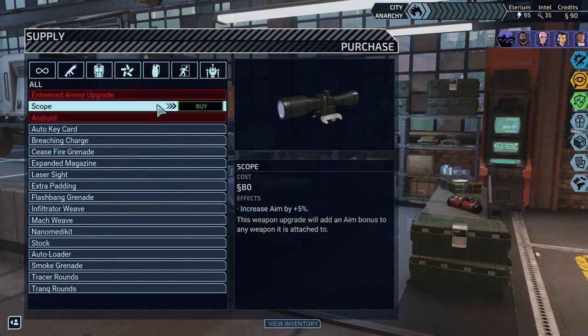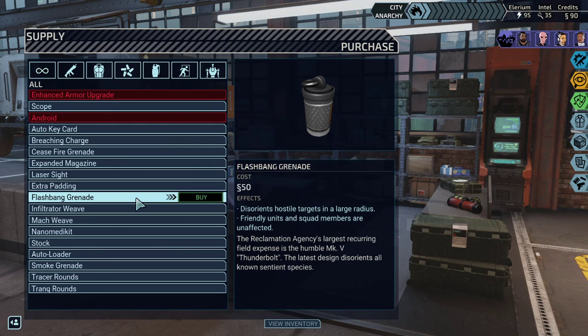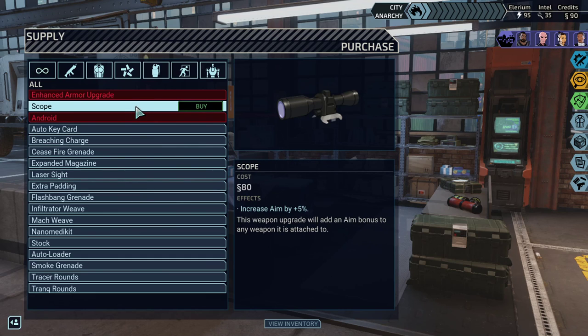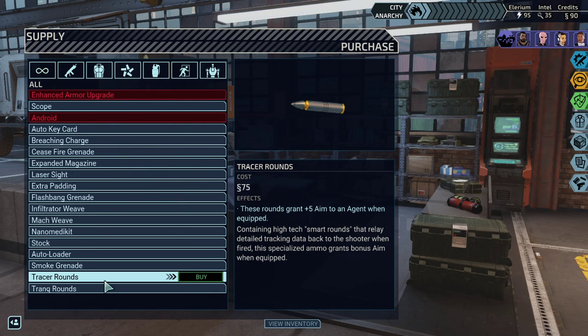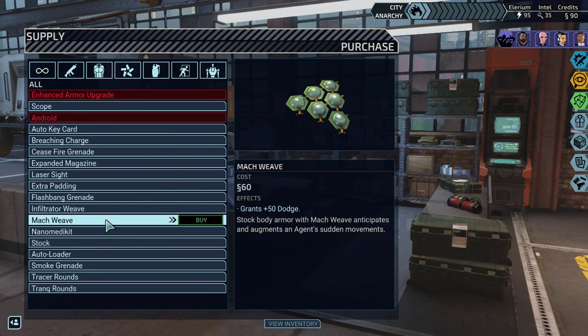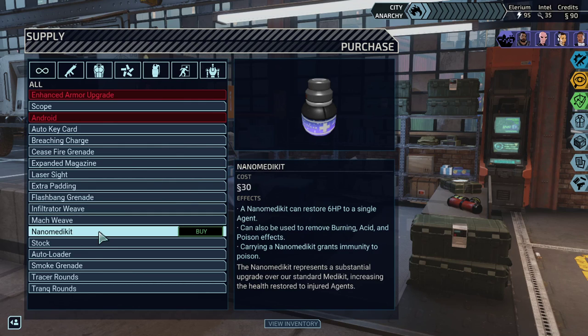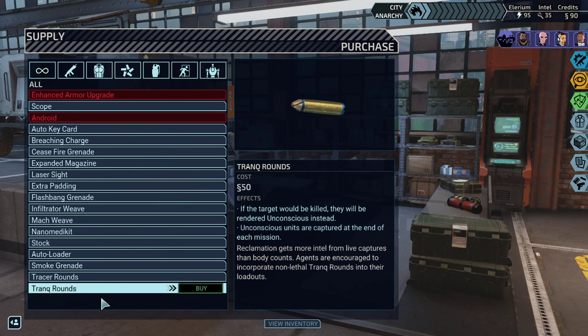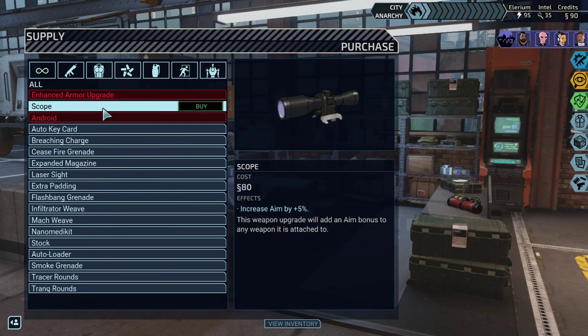Although I could buy something — I do have some credits. Let's see: extra padding, one HP. A scope, increase aim by 5%. Hmm, 50 dodge. Oh, a nano medikit. Maybe I should buy an extra one. I think Verge has one. This is 30, right? So if I get that, I have 30 to spend on something else. Hmm, maybe not.